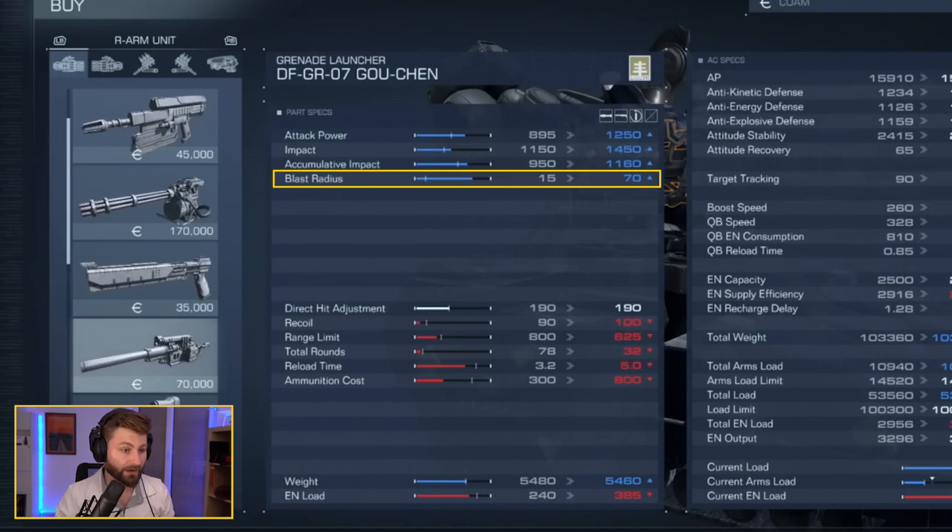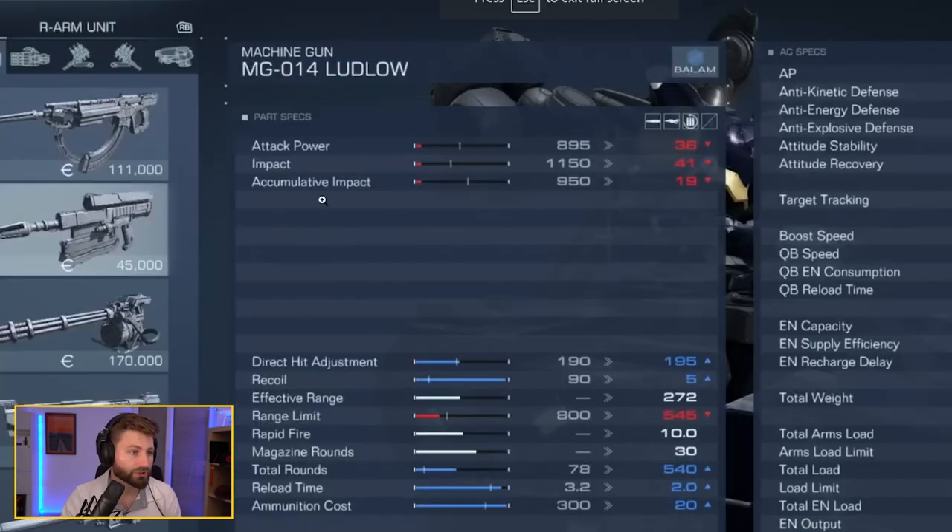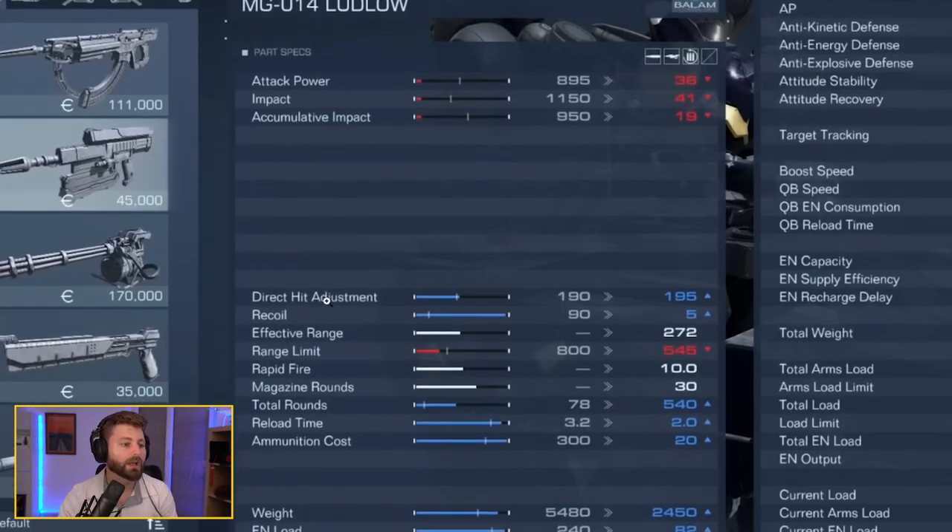Blast radius is specific to explosive weapons and indicates how much damage is done in an area. Switching to the machine gun — the Ludlow — the next stat is direct hit adjustment, which is a huge number related to impact. It's the multiplier your damage does based on base attack power. In this case it's 36, multiplied by 1.95, giving how much damage a staggered unit takes with no resistances.